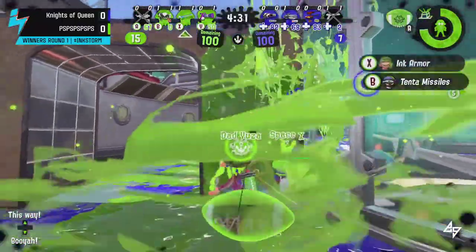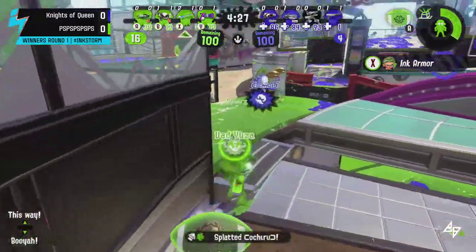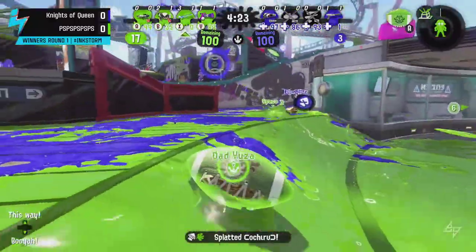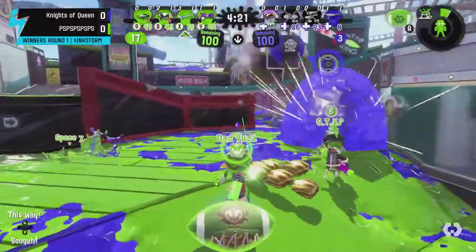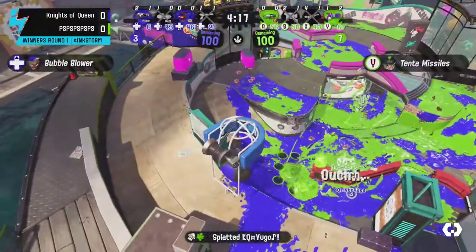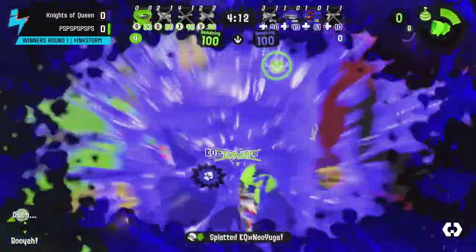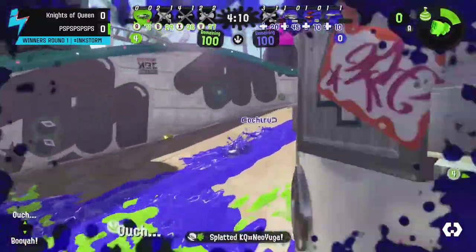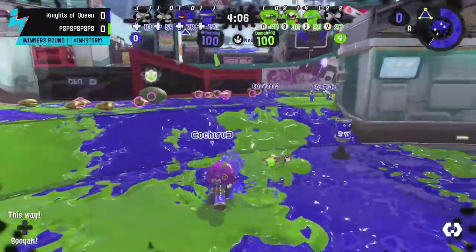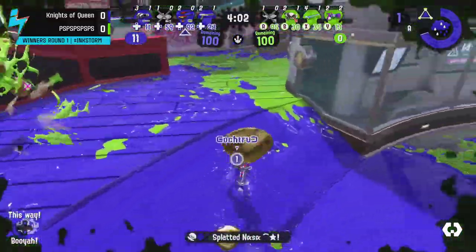One player going down on each side as Missiles and Armor come out for Team PS. A nice pick there by Dad Yoza as they look to get a push going. They do have 17 clams and two players down for Knights of Queens. You see the Bubbles coming out, but getting that pick might be able to stall the push long enough for teammates to come back in — and three do go down for PS, a nice defense there by Knights of Queens.